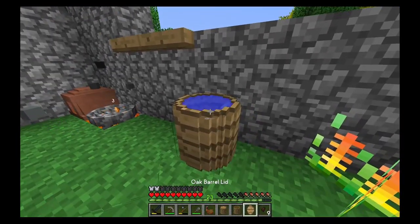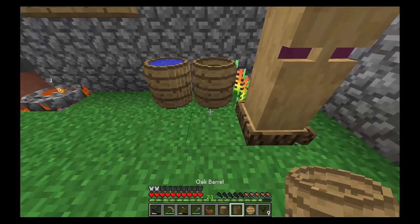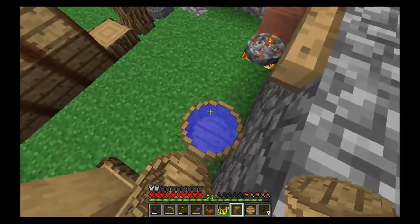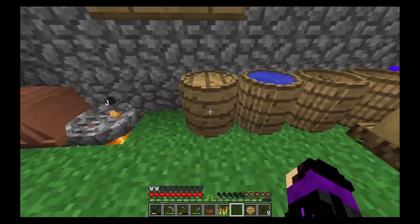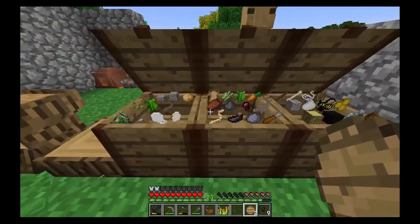This allows us to take the barrels — fluid water, 800 millibuckets — and take the water from the lake and make leather just over here, rather than having to make it over at the lake. Let me take the lid off. Here are some of our barrels. I'm going to put the lids in the chest.